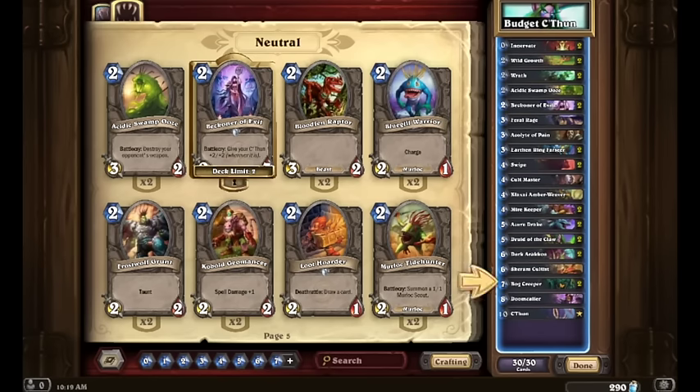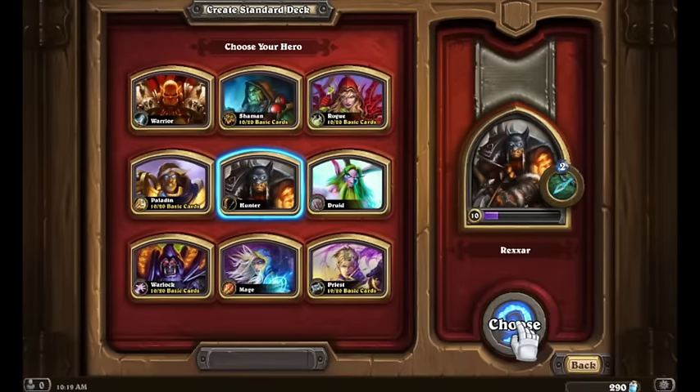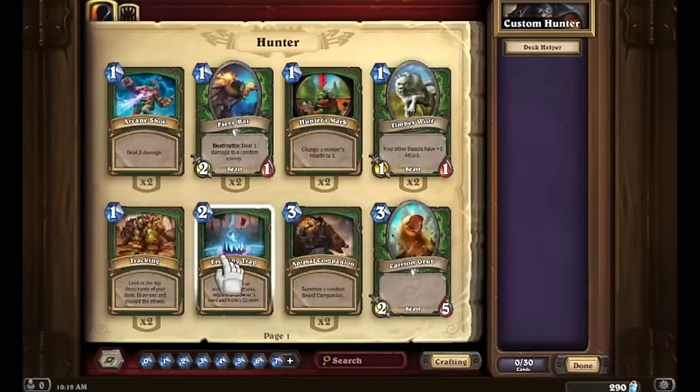Let's go ahead and move on to our next one. Our next new deck we're going to make is going to be a sort of mid-range Beast Hunter deck, thanks especially to those two Savannah Highmanes we got. This could be a very nice deck to build right here.